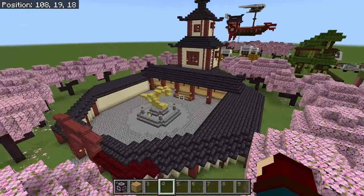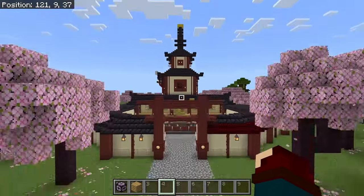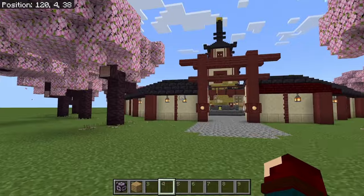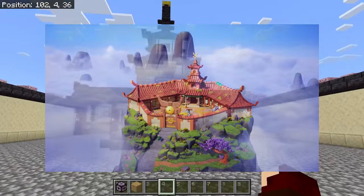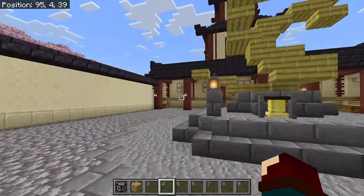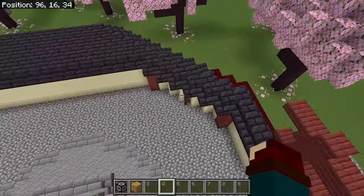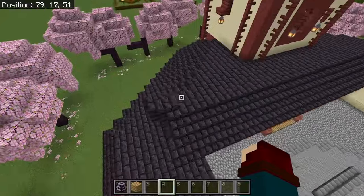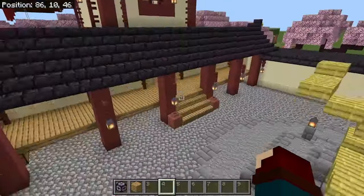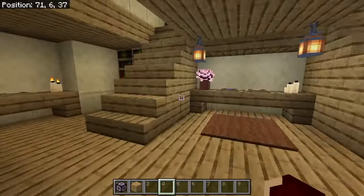Right over here we have the Monastery of Spinjitsu. This is a build that I want to update, because the one that shows in Ninjago Dragons Rising is so much prettier looking than this base one. I think I could do a whole lot better job with it as far as the angles, because I only have this bit as an angle as well as the little back bits. I feel like I could do a way better job with the color schemes and block selection.